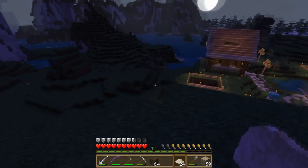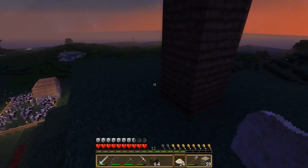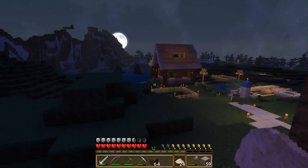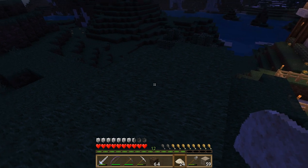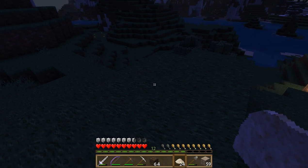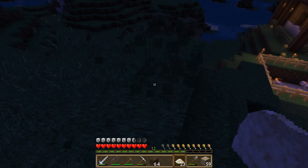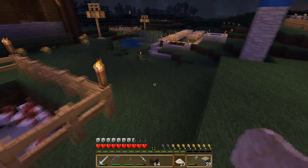You've seen me use bone meal before to grow oak trees, and pretty much all the trees work the same way. Sometimes you get lucky and it doesn't take as long. Another use for bone meal: if we have a bunch of grass blocks and you hit them, it'll give you grass, which can in turn give you seeds. It's an easy way to get seeds.